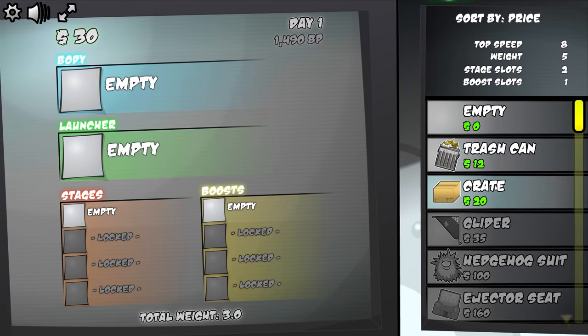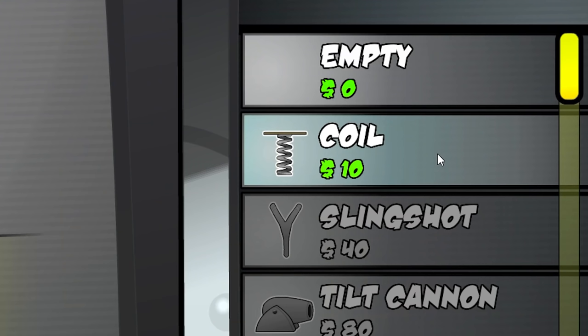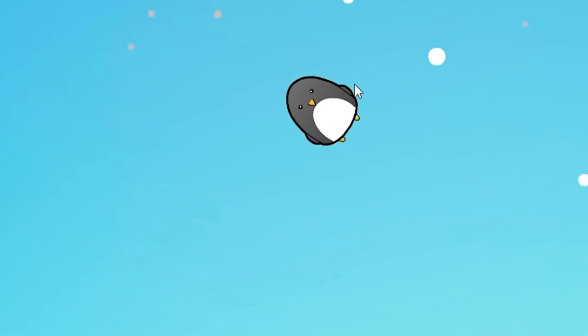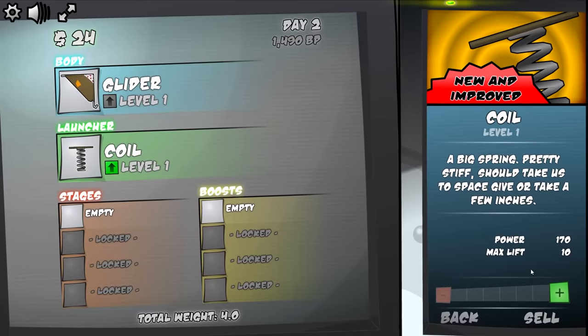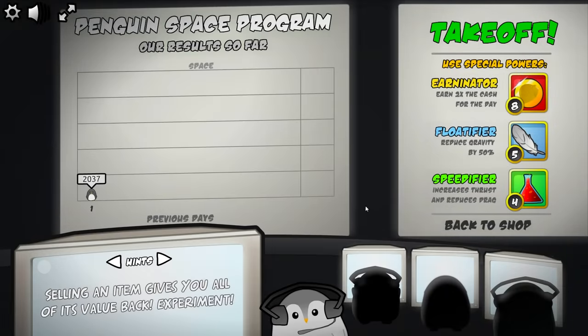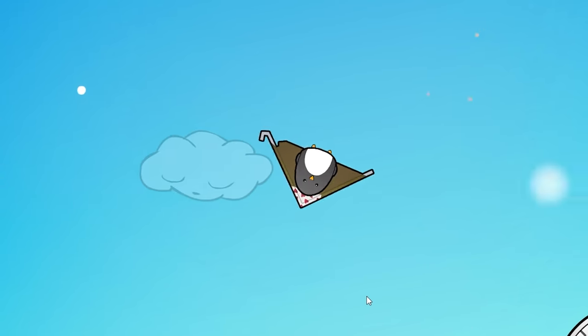Normally I buy a trash can or a crate right away, but today we're just going to start empty and work on the launcher straight away — a simple coil. Which definitely isn't going to take me very far, but that doesn't really matter. I just need a bit of money, because then I can buy a glider, which is better than a trash can or a crate. From there we're just going to upgrade the coil a few times to get a little more altitude. Because the quicker we make money, the quicker we're going to make more money — and that's really what it's all about.